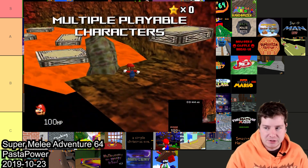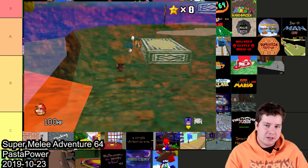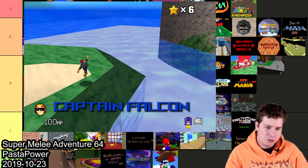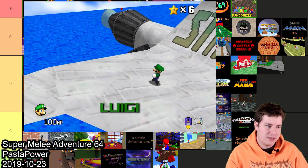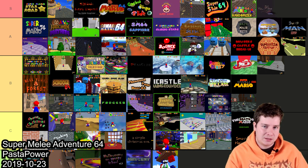Super Melee Adventure 64 made by Post Power is incredibly cool. You get to play as various characters from Super Smash Bros. Melee, each with their own custom moveset, and play through Melee's Adventure Mode in Mario 64. It's just super cool overall and definitely one I'd recommend playing. I think I'll throw this one in S — it's just a great hack, a little bit above the A ones.